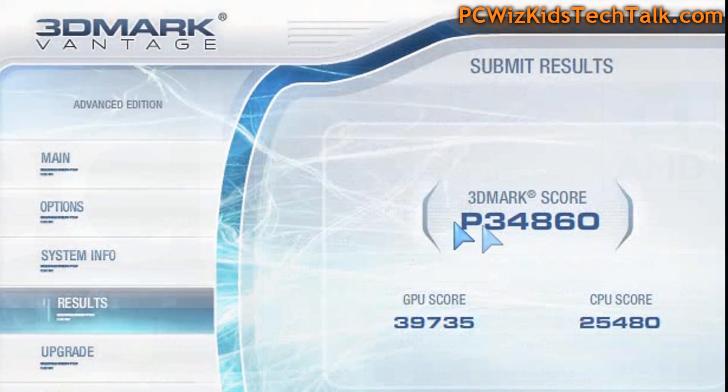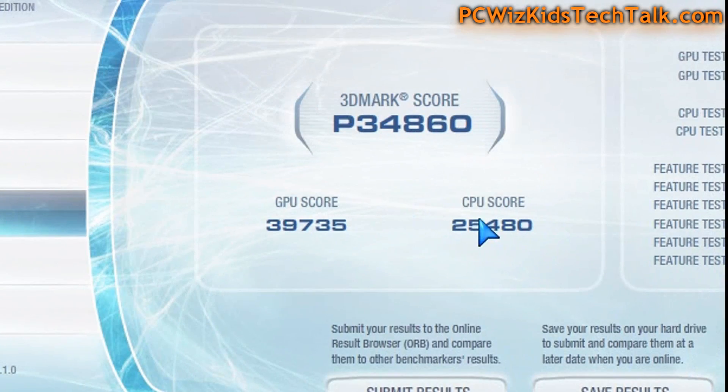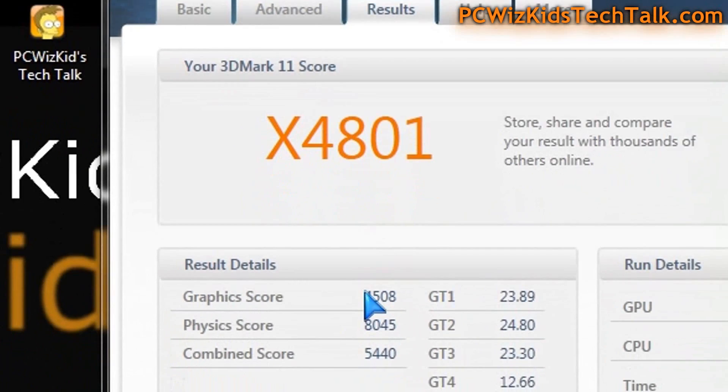Unfortunately, it doesn't seem like there was much of an increase with OpenGL. On 3DMark Vantage, there was a slight increase on the GPU score — from 39,735, the frames per second did go up a little bit, rising to 40,167. So you can get anywhere from maybe 5 to 10 frames per second more overall, I found.